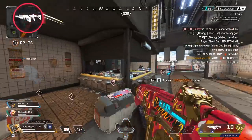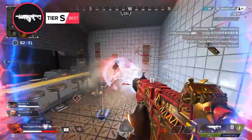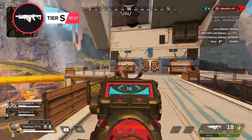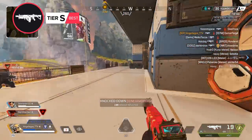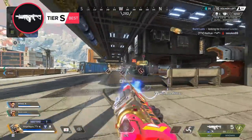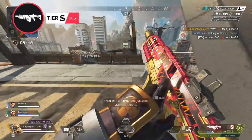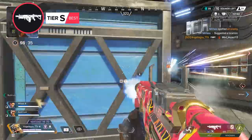Rounding out the S tier, no surprise here, we have our favorite energy SMG, the Volt. Being an SMG, it has great fire rate and damage, but what makes this weapon special is how accurate it is. Unlike the other SMG options, the Volt has very little recoil and its energy ammo gives it low bullet drop. If you come across enough energy ammo to keep this weapon going, it's incredibly strong as a secondary option and probably the most flexible close range gun in the game.